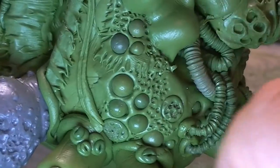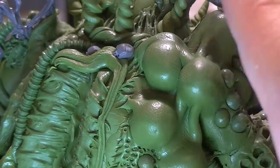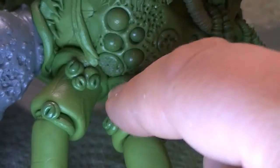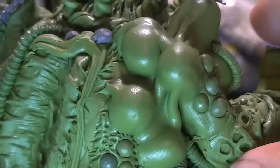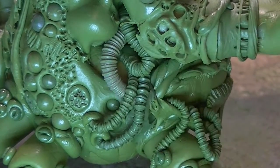Moving around we've got some delicious Nurgle-y pustules and some lovely great big tumors. These were made by recycling bits of the legs where I had to shorten them down when I attached them to the body — quite good to recycle those. And underneath the arm again we've got some more intestinal goodness hanging out.